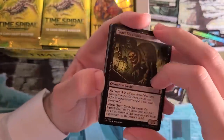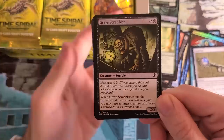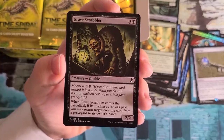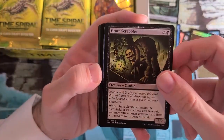Gravescrabbler — another Future Sight card. This is wonky in that you have to Madness it for it to do anything really. You can play it as a four-mana 2/2, but the delta is tremendous: four-mana 2/2 is very bad, two-mana 2/2 that gravediggers you is very good. This card really only goes into a Madness deck — you have to have outlets to make this card worth using.